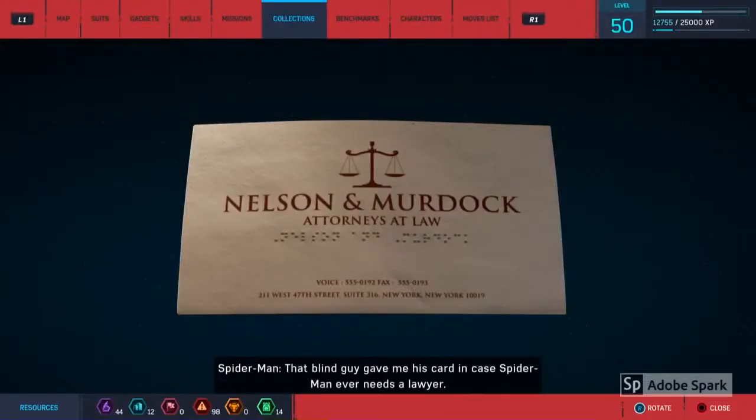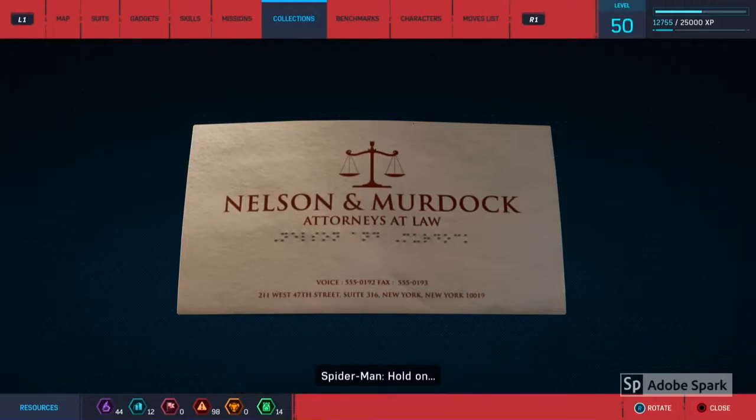The fourth easter egg is this business card for Nelson and Murdoch's Law Firm, which can be found in one of the backpacks throughout the city.